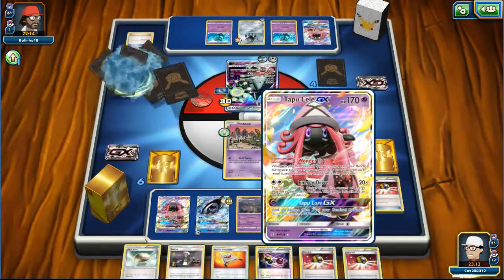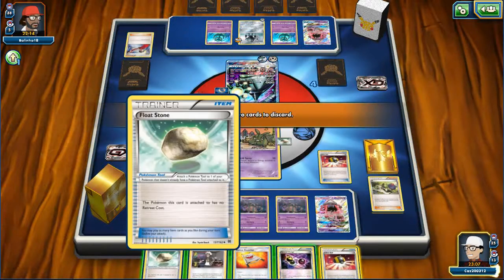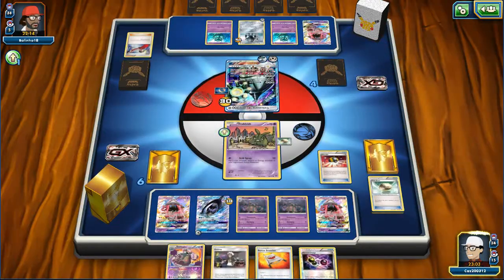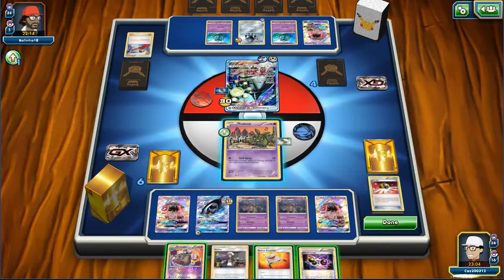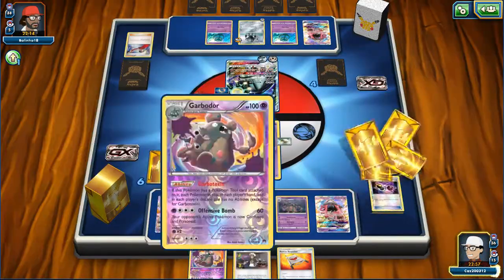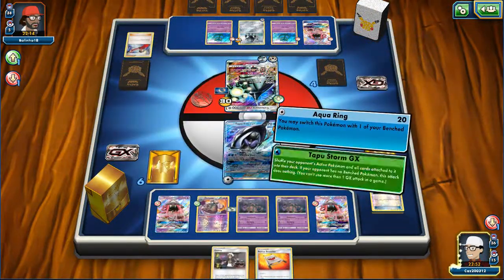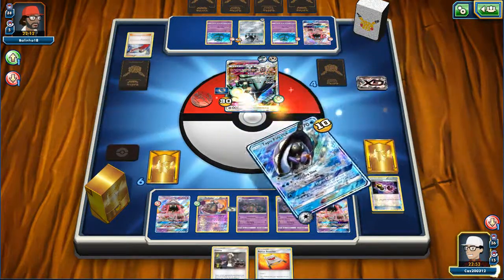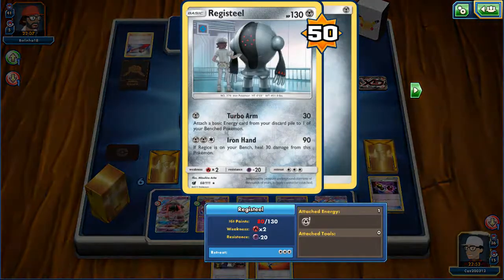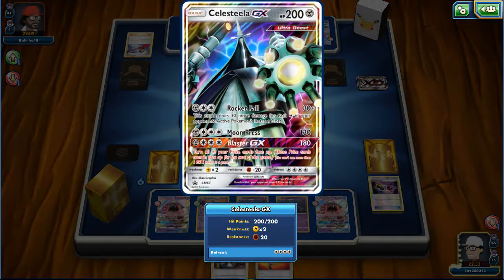We can Special Charge, which is nice. We have the Rescue Stretcher and we have the Ultra Ball. I'll Ultra Ball, discarding the Float Stone and the Ultra Ball, to get a Garbotoxin. I will Special Charge, shuffling these two back into the deck. I'll put up a Garbodor and retreat and go for a Tapu Storm - get rid of that Celestelia, leaving him with just a Registeel.